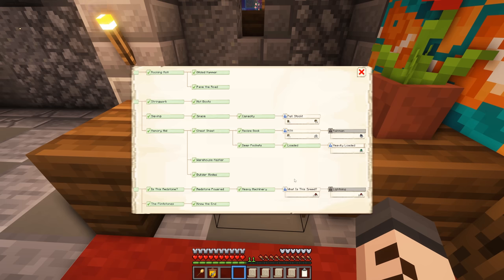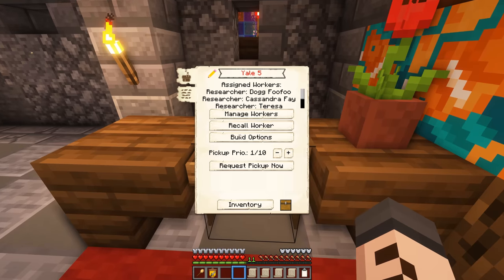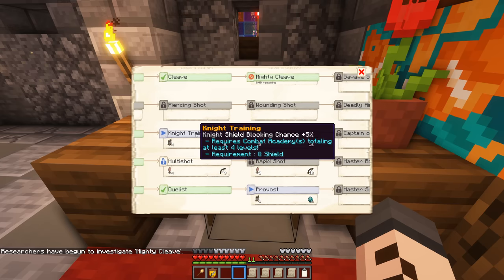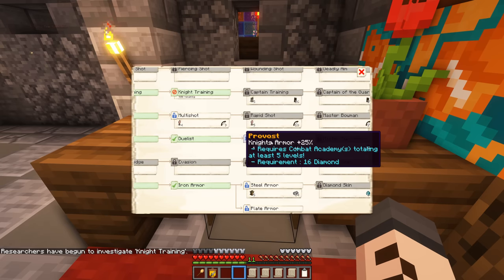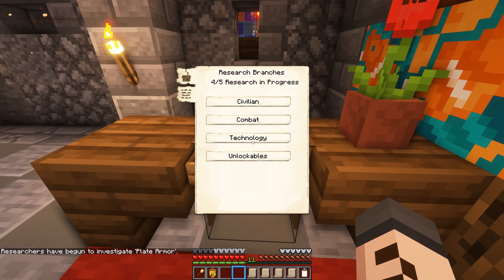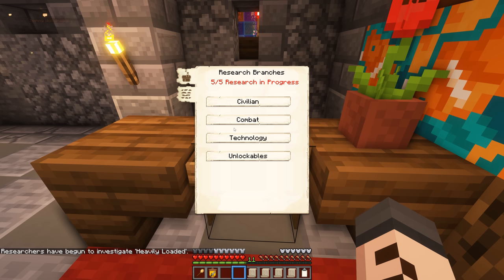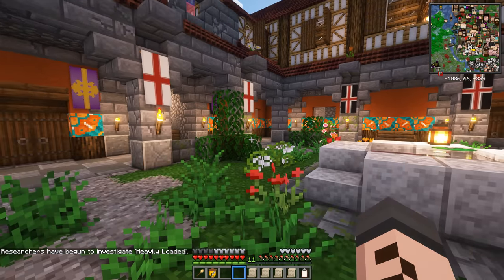Let me gather up those bits and meet you back at the research station. So we return with the goods — research, combat — and we're queuing up: Mighty Cleave for 0.5 knight damage, Knight Training to increase the blocking chance, Provost to improve the knight's armor, and Plate Armor to give us access to a brand new class of armor unique to Mine Colonies. Down technology we're going for extra bag space — Heavily Loaded. This is going to take 16 hours, so I'm just going to go to bed and catch you guys tomorrow when hopefully the research has completed.